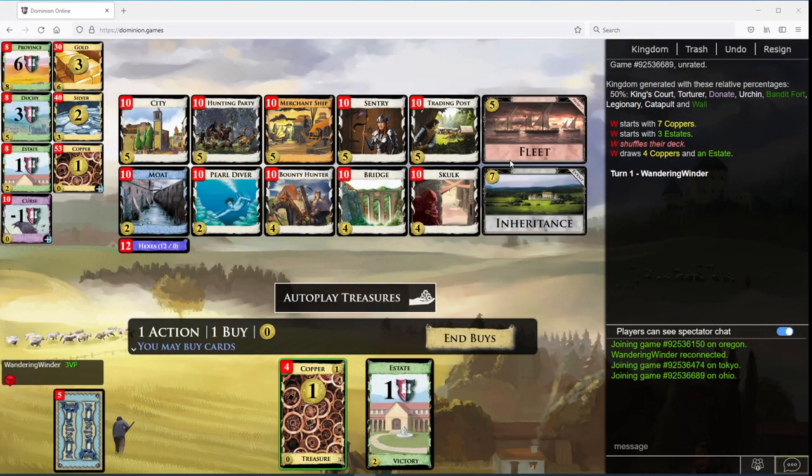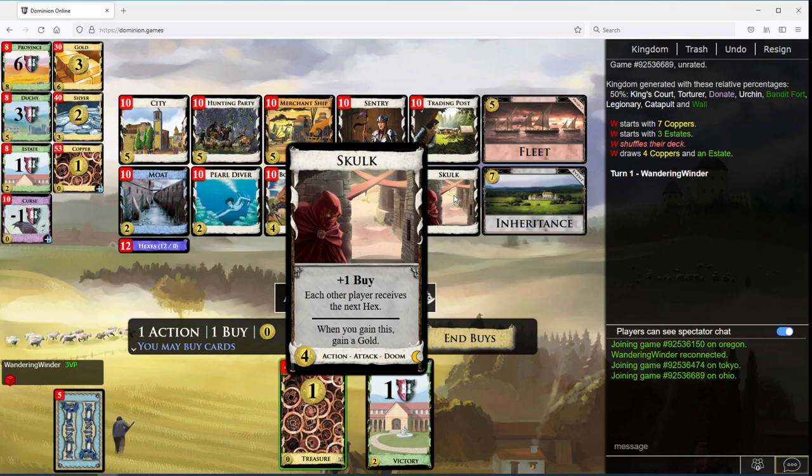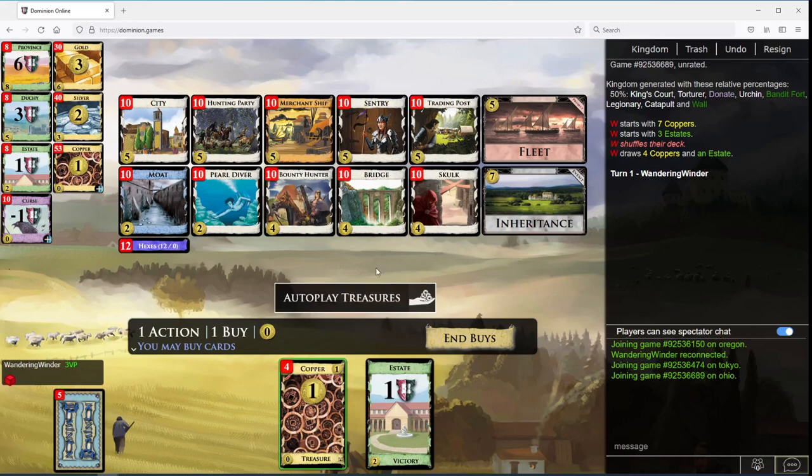Wandering Windered, continuing my look at Dominion openings. Today we're going to look at Skulk. Skulk is a card that does not much for you — it gives you plus a buy, attacks your opponent a little bit, but it comes with a gold, and that's the important thing for the opening.